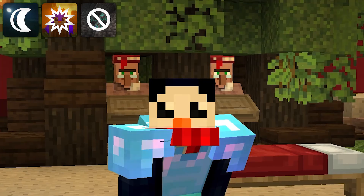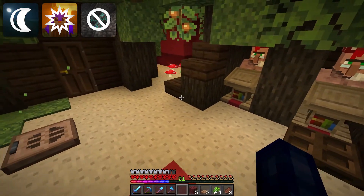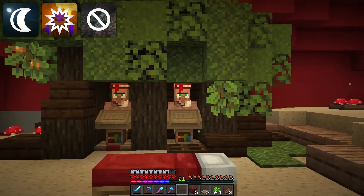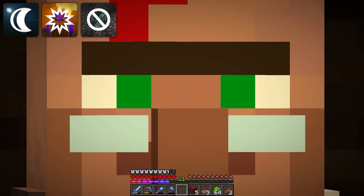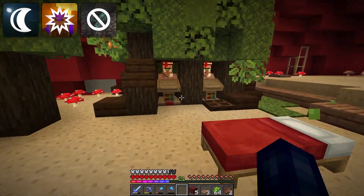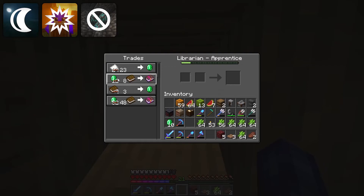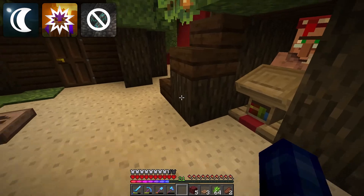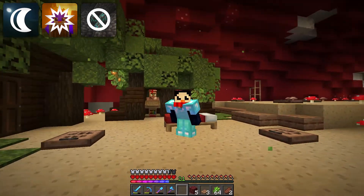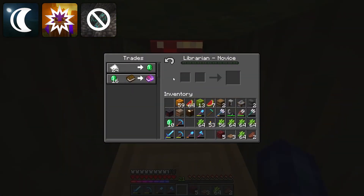A little bit of villager wrangling later and we've got two guys set up. Every single time I gotta deal with these guys I just remember exactly how much I absolutely abhor dealing with them. But it's going to be worth it because we are all set with unbreaking and mending. I already did a couple trades with this guy just to lock in his unbreaking three trade for only 12 emeralds — that is absolutely insane. And this guy right here is our mending guy. I'm going to craft up some paper real quick and lock in his trade.